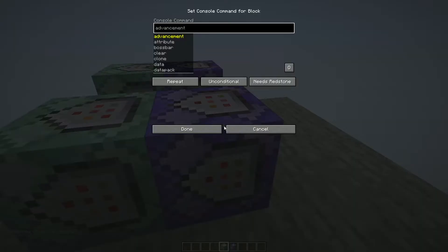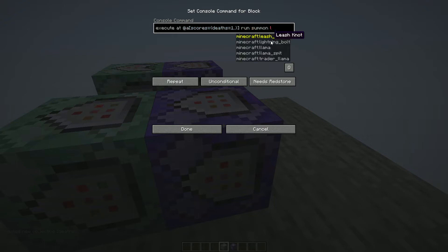Then go to your repeating command block and put: execute at @a brackets scores equals brackets deaths equals one dot dot brackets — deaths will be whatever name you chose earlier — then put run summon lightning_bolt.